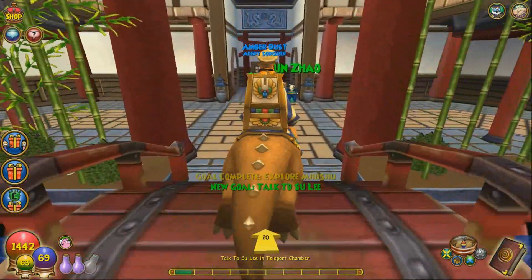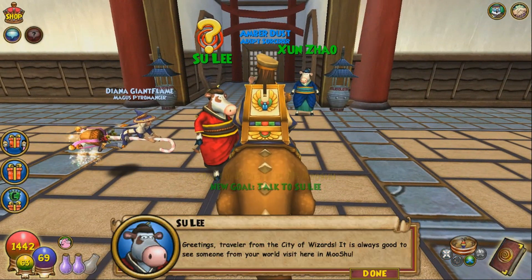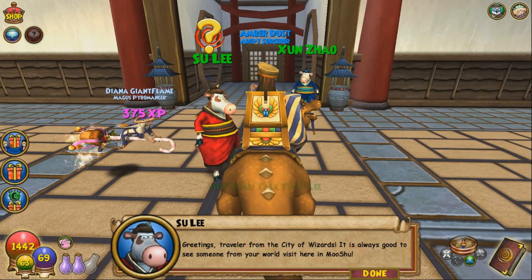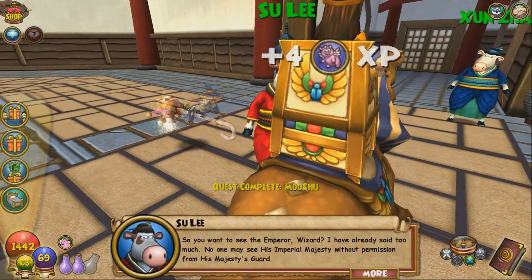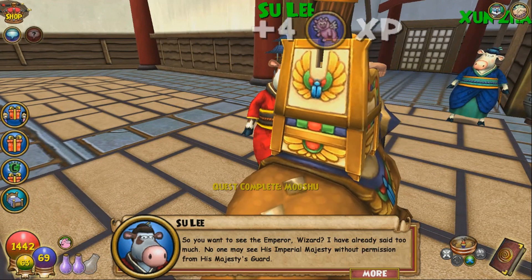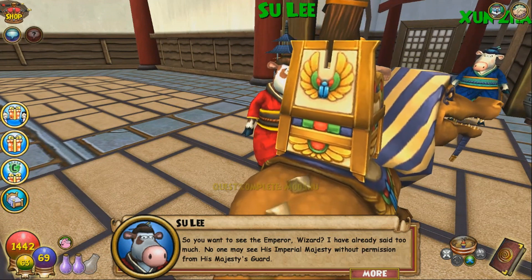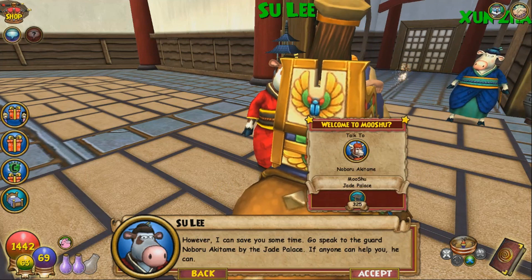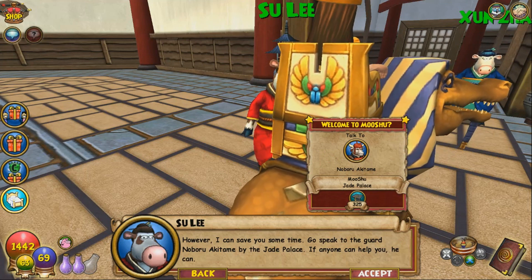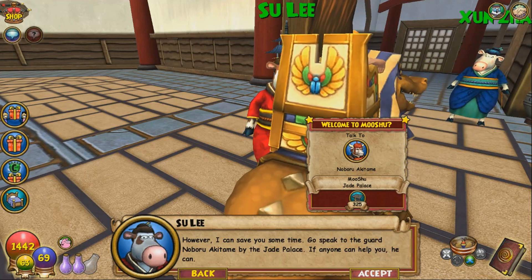Soo Lee! Hello! She greets us: "Greetings, traveler from the City of Wizards. It is always good to see someone from your world visit here in Mooshu. So you want to see the Emperor, Wizard? I have already said too much. No one may see his Imperial Majesty without permission from his Majesty's Guard. However, I can save you some time. Go speak to Guard Noboru Akitami by the Jade Palace. If anyone can help you, he can."